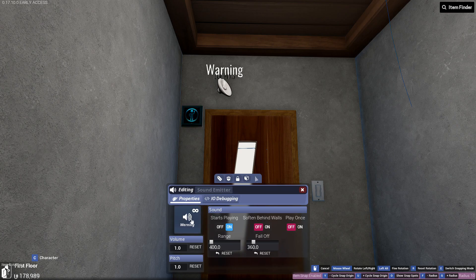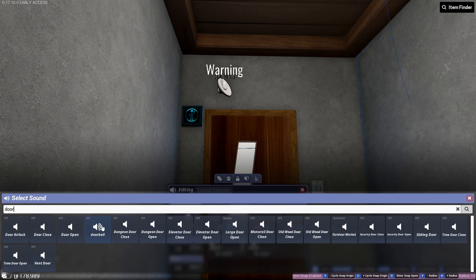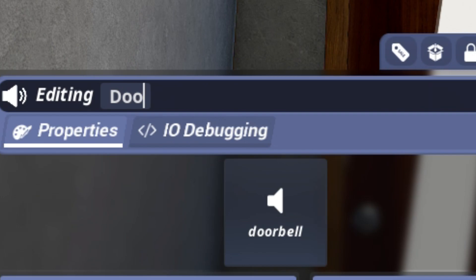Click on edit and then change the sound to what you want it to be. I'm going to go with doorbell. There's a lot of other settings in here you'll want to change. Feel free to pause the video and copy my settings. The most important ones are turning on play once, turning down the volume so you don't give your visitors a heart attack, and increasing the range and fall off so you can hear it anywhere in your condo. I also recommend giving this sound emitter a name so you can find it easier in the connection menu.